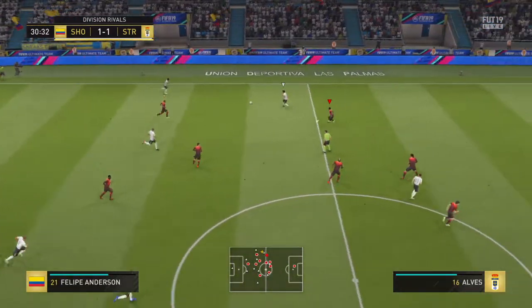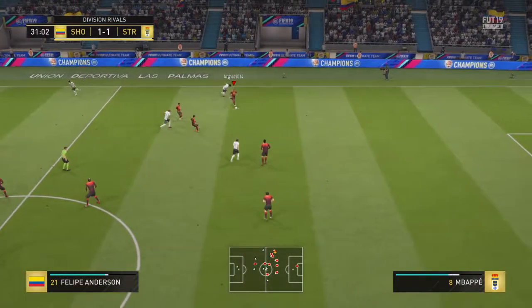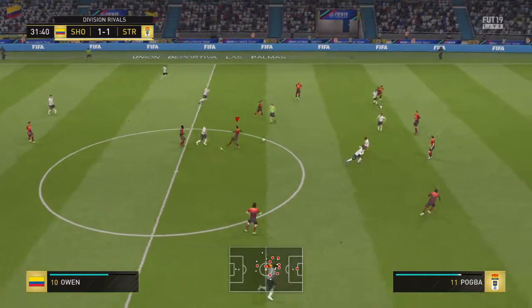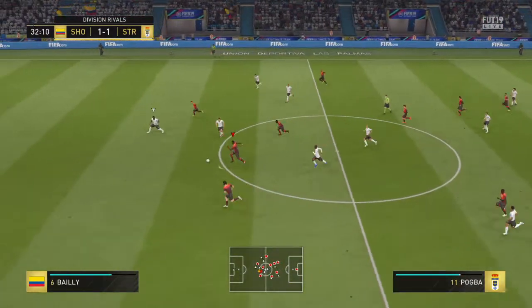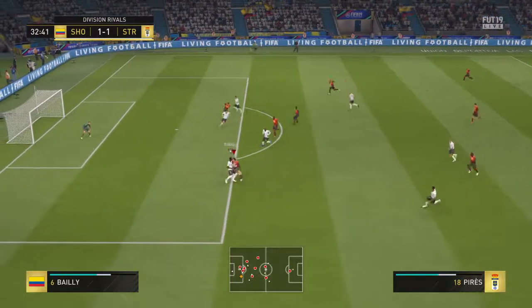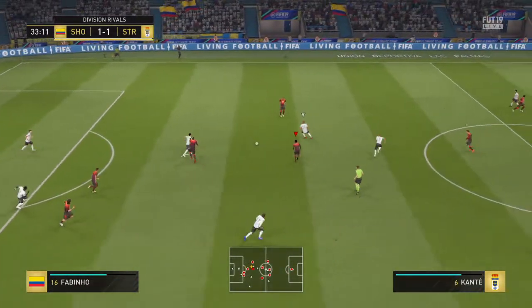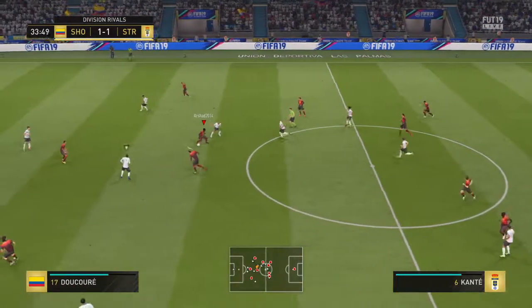Patrick van Arnholt. Togba. Well, he makes that transition happen quickly. Good work to stop the opposition. He's got to clear it now. Patrick van Arnholt. It's with David Trezeguet. He's given it straight to the opposition.